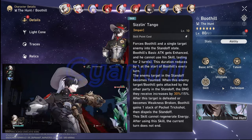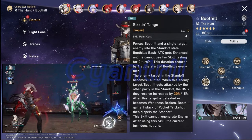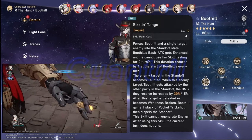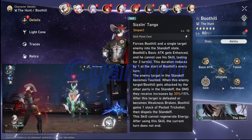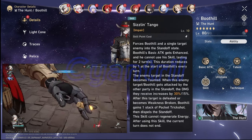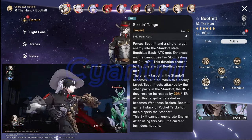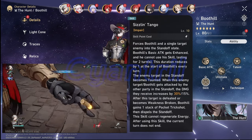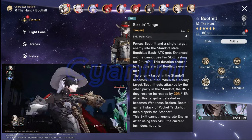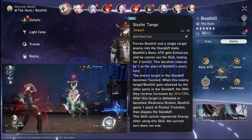A lot of Boothill's gimmicks begin with his skill, Sigiling Tango, which places both Boothill and one enemy target in a standoff state and enhances his basic attack for 2 turns. While in this mode, he cannot use his skill, and activation does not consume a turn. The enemy in standoff becomes taunted, similar to the preservation main character skill. When either target in standoff mode gets attacked by someone inside the standoff, they receive 30% increased damage. When the enemy is defeated or weakness broken, Boothill gains one stack of pocket trick shot and ends standoff mode.